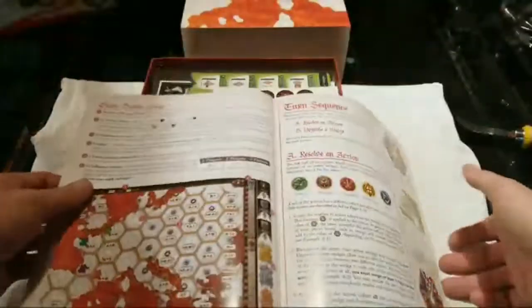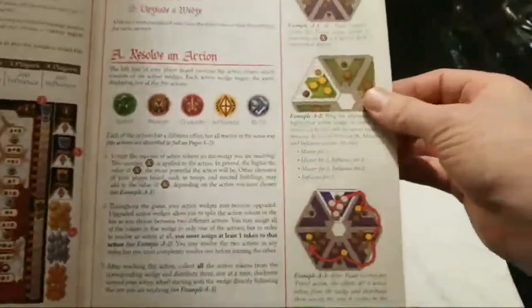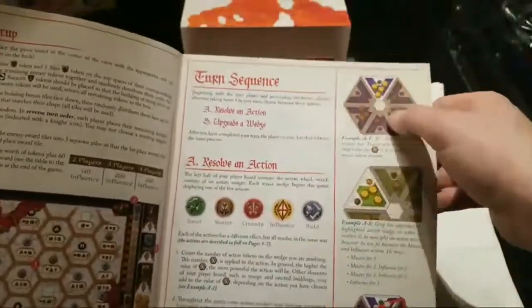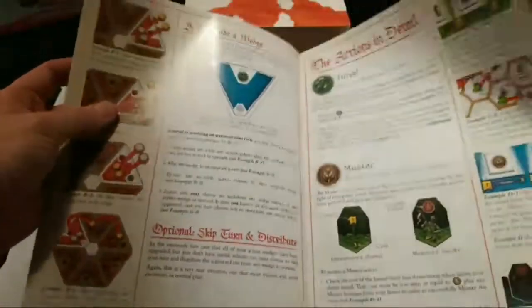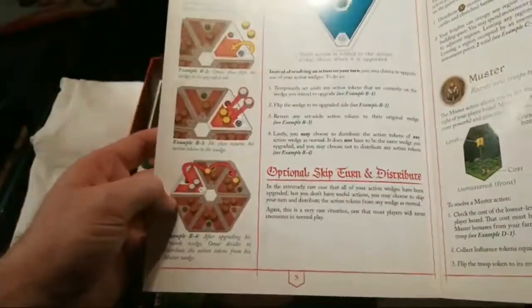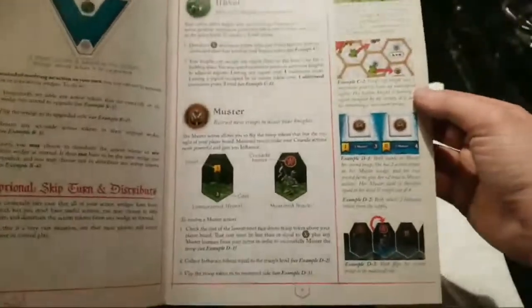So let's just look at the rulebook — I was reading this earlier to make sure I had my stuff correct and it's quite well laid out. On your turn you take the action, then you distribute, and then you're able to upgrade — so you flip over your wedges. The other option is that you can instead just distribute the tokens as if you would at the end of an action but without taking the action, which sounds like a bad option.